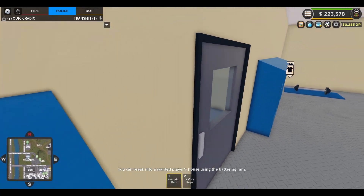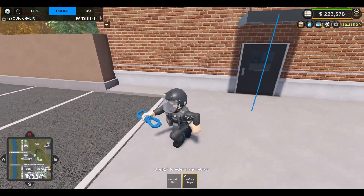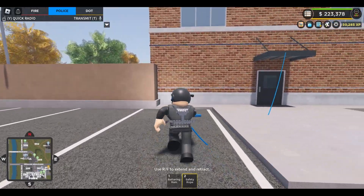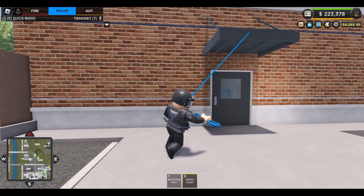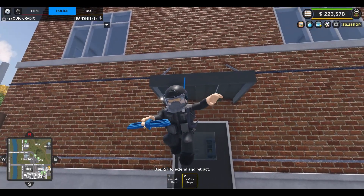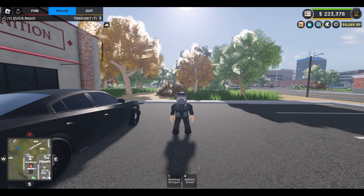Next, we'll look at the battering ram. This item is super helpful for breaking into a wanted fugitive's house — you just smash the glass and get in. The safety rope is a rope that allows you to get onto buildings, higher objects, pretty much anything in the game. You just select where you want it on a building, streetlight, or whatever. R and F are used to extend and retract, so you can pull yourself up and float in midair. You also have this same rope on the rescue team, with the hazmat or fire rescue pack.